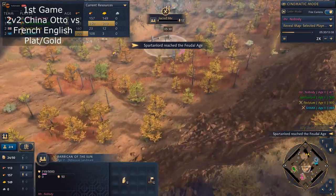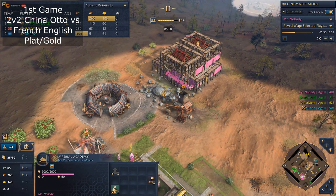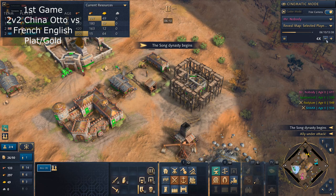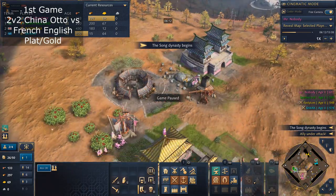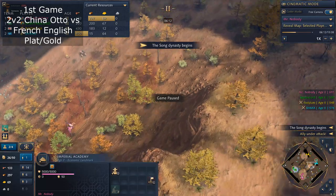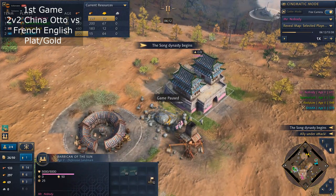You have your Barbican. Against French, I wouldn't do this greedy opening — I would go Barbican first, then Imperial Academy. Because with French Knights, they could already be here and deny your Barbican. Because of my greedy opening I had to move everyone off food to get that Barbican up, and I had to use my scout to drag the English archers away from my base. If I had the Barbican up first, I didn't need to do any of that. So against aggressive civs, do that first.